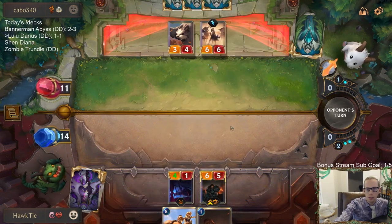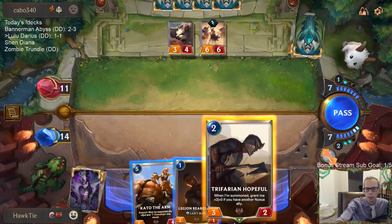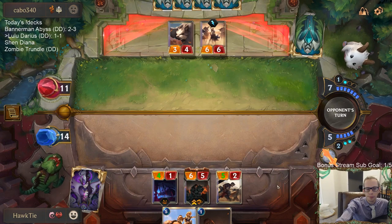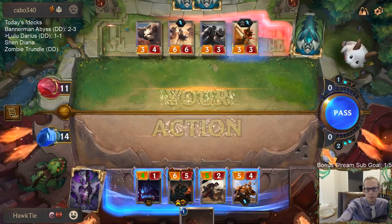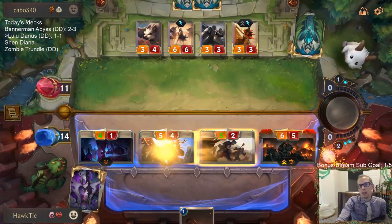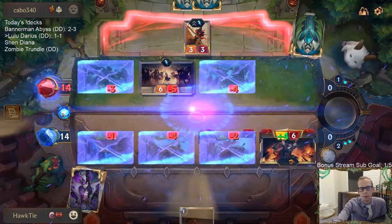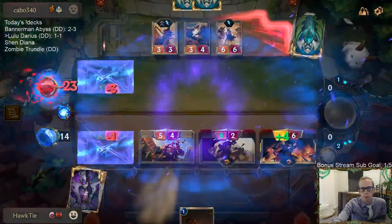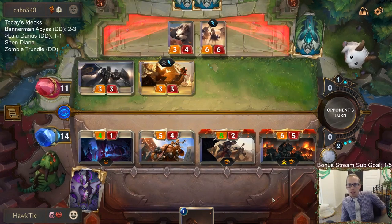Darius can block Loyal Badger Bear. I'm surprised the 3/4 didn't attack, honestly. We'll go 4/1, 5/4, 5/4, 8/2 Overwhelm, and then Darius. They don't get any easy blocks here.